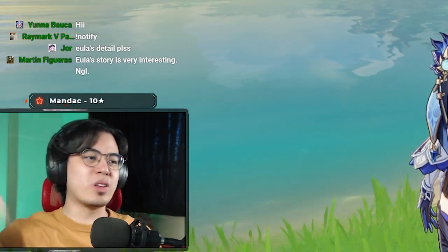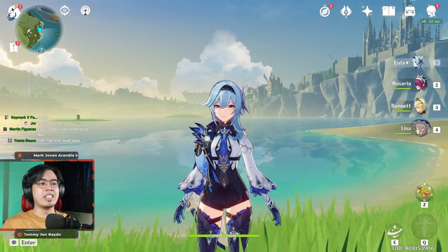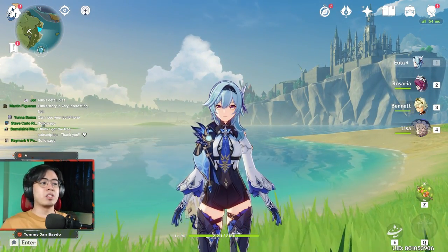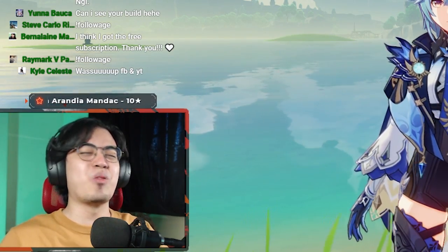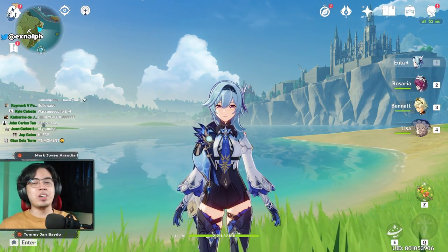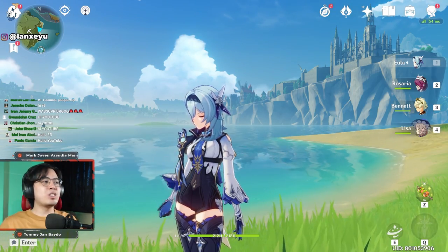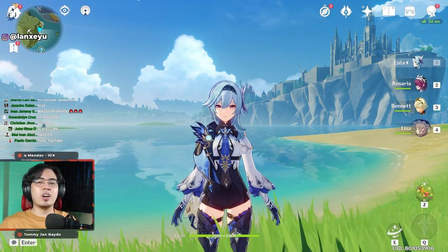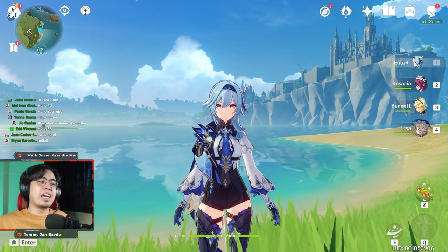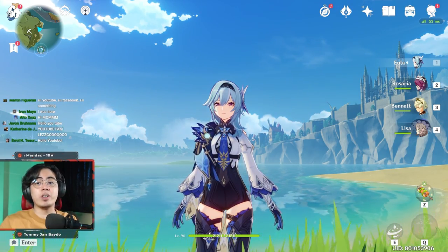Welcome back to another guide video. This time we have Eula, the newest five-star physical damage character. She's been quite controversial lately, not just because of her lore background, but also because she's physical damage. Lots of people think she won't be as good as pyro, hydro, or cryo DPS, but as you've probably seen from other content creators, five million damage or four million damage — she is correct, super strong, and the biggest burst damage dealer in the game right now.